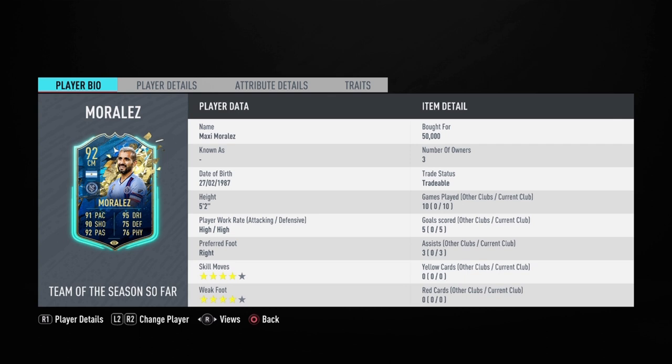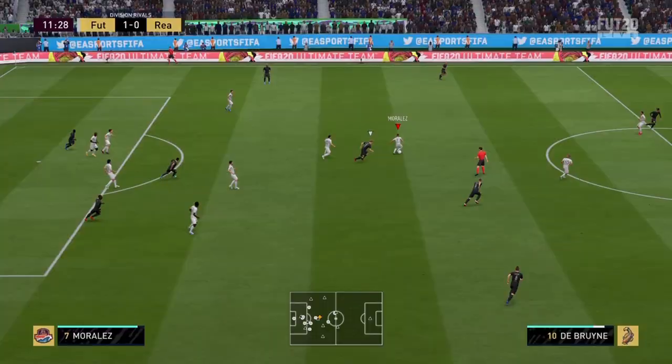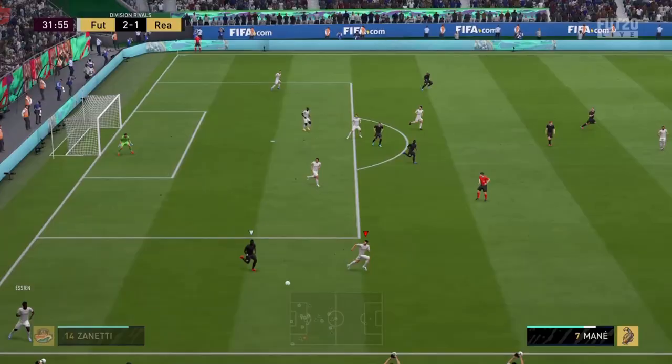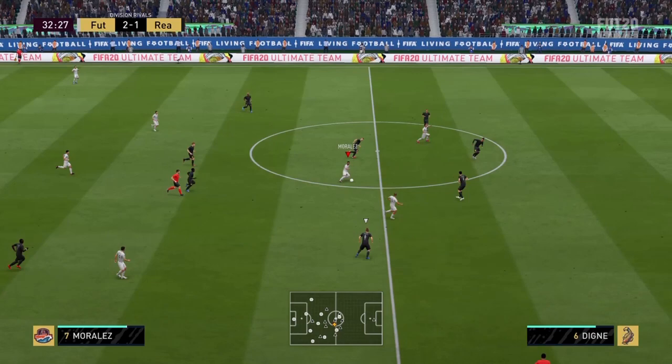This is going to be a voiceover review on this Maxi Morales Team of the Season so far card. You guys wanted it on Instagram — I asked who you wanted me to review the most from the MLS and Maxi Morales was one of the top options. He is definitely the cheap Papu Gomez. He's currently going for around 43k on PlayStation and 47k on Xbox — that is a fantastic value for the player you are getting.